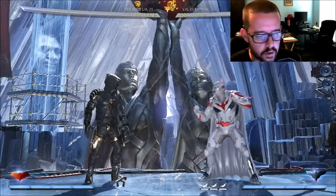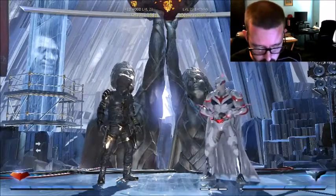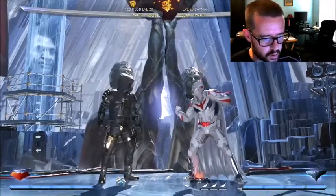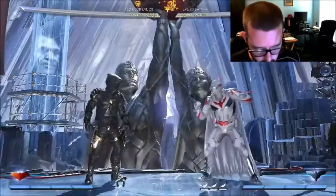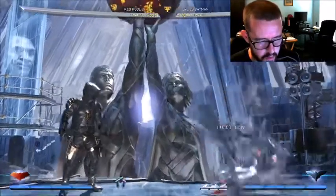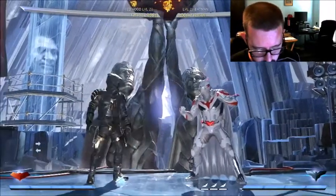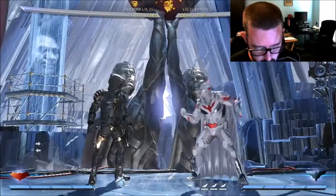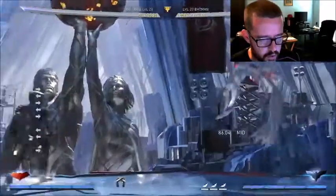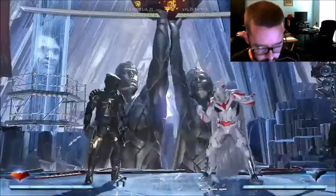Hey guys, welcome back. So now we're just going to go over Red Hood. Red Hood has probably the least changes out of all the characters. There used to be a bug with Ground Mine where it acted more as an interactable — it had interactable properties, the same properties as an interactable explosive. I really don't know exactly what they mean by that, but I guess they fixed it.